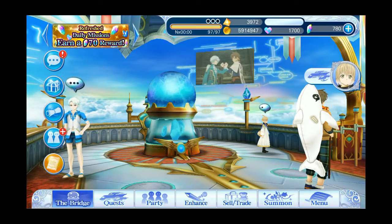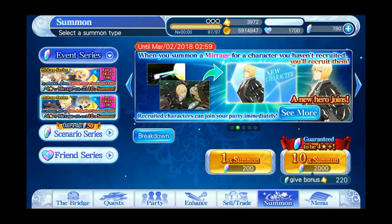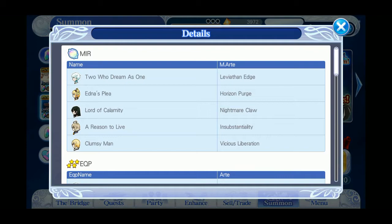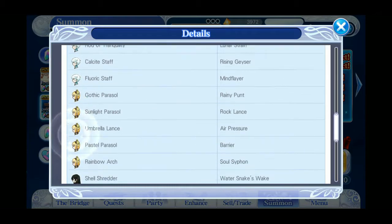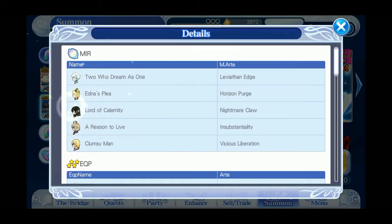First, let's go over to the summon page and look at the characters, because it's always the characters on the banner that give you the most. For the Mirage Arts, the characters that are going to give you the most are Aizen, Lafayette, Velvet, Edna, and Mikleo. Those are the only five, so obviously these are the five characters you want to use.